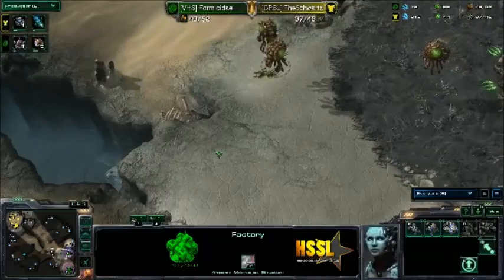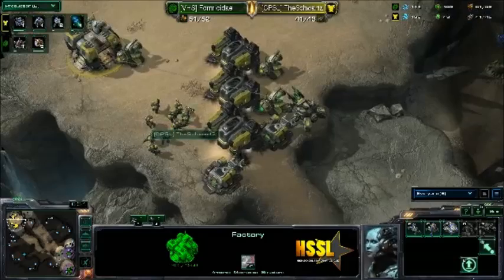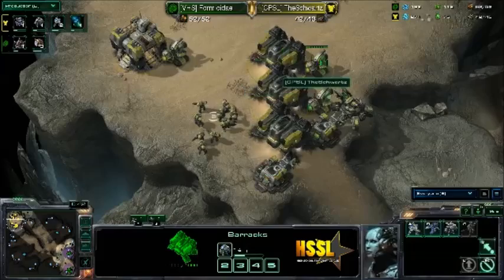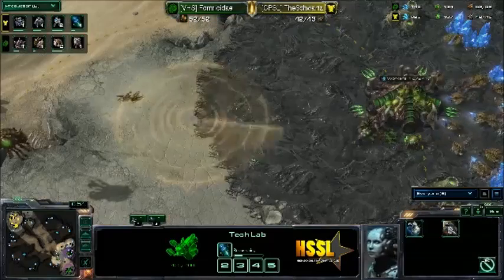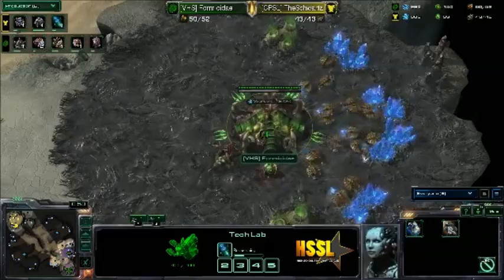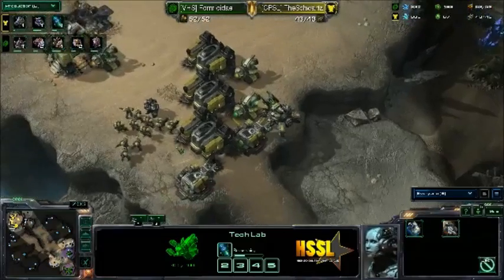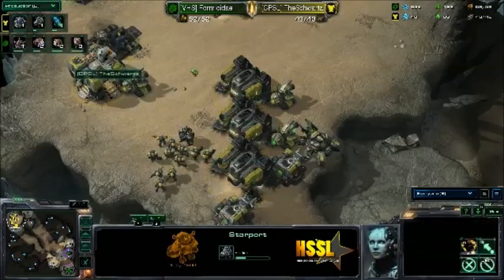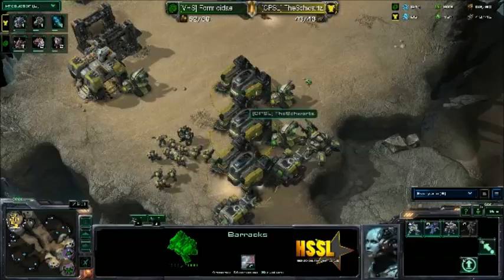I myself prefer tanks over Widow Mines, but I've started going Widow Mines more now just because it is the better strategy. Widow Mines do a lot more damage. And they're a lot less expensive — much cheaper, much easier to move into position. The siege time compared to the Siege Tank is a lot smaller, especially with drilling claws. Although the only problem with Widow Mines is the rate of fire — they have to recharge after every shot. Widow Mines are also a little better against Zerglings. Siege Tanks are becoming less popular in this matchup. Looks like he will be going for a Marine-Marauder mix with a couple Siege Tanks.